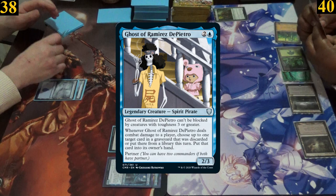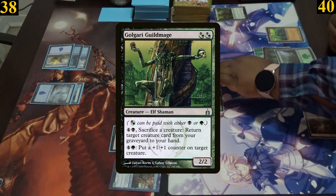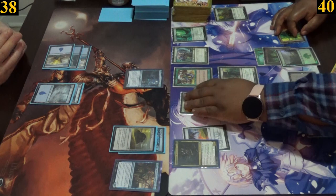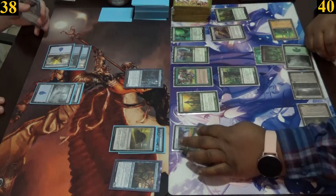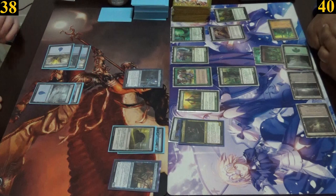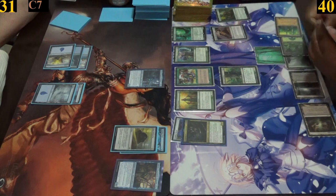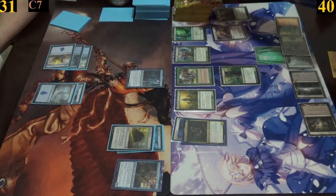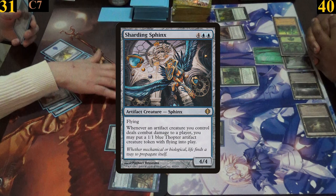Jimmy plays an island and casts one of his generals, Ghost of Ramirez DiPietro, and passes. Emma plays a forest and casts Golgari Guildmage. She equips her boots to her general, who is currently a 7/7. Then she casts Sensei's Divining Top and moves into combat, attacking Jimmy with her Abomination. Jimmy can't block it as it has Menace, and suffers 7 damage. In her second main phase, Emma uses her Sensei's Top to check and rearrange her top three cards and ends her turn. Jimmy plays a basic, casts Sharding Sphinx, and passes.